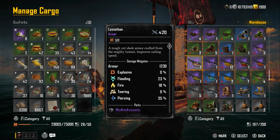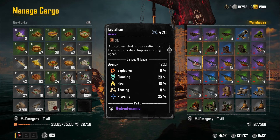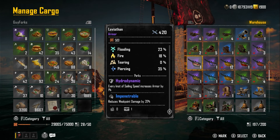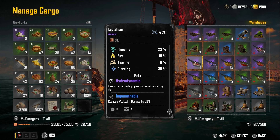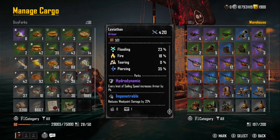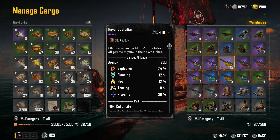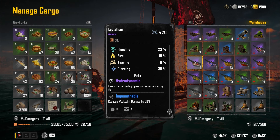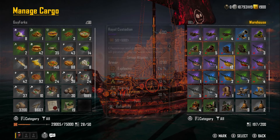Last but not least is the Leviathan armor. It has 1,230 armor, flooding 23%, fire 18%, and piercing 35%. Its perk is that every knot of sailing speed increases armor by 1% and reduces weak point damage by 20%. So if you're constantly in motion — whether on a Brigantine in PvP, PvE, or following a convoy — you're always getting bonus armor passively, without needing to proc it by killing something like the Buccaneer's Oath requires.